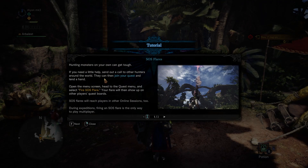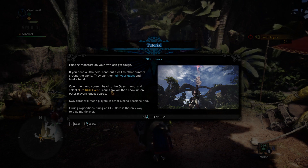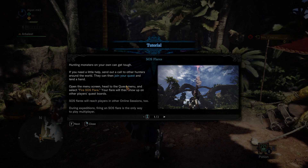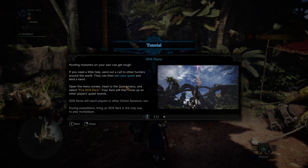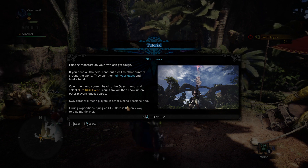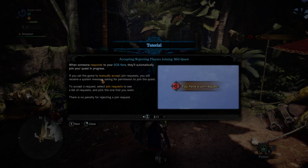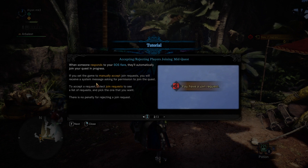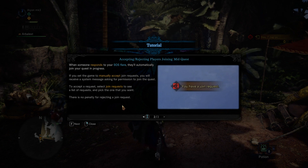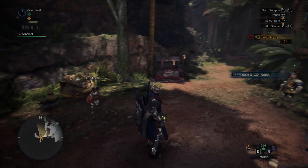The game explains: if hunting monsters on your own gets tough, you can call other hunters into your world. Open the menu and hit the quest menu, select Fire SOS Flare - your flare will show up on other players' quest boards and even reach players in other online sessions. During expeditions, firing an SOS Flare is the only way to play multiplayer - that's how I would call in Clint and Elkari.